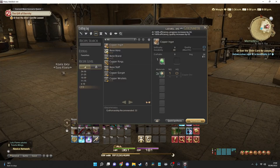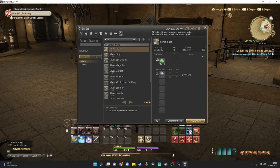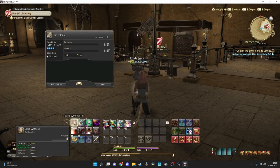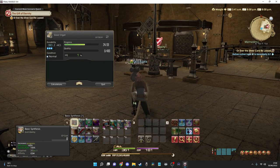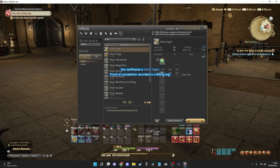As you can see I already have this stuff here to hand — I may have bought them from a merchant — and now I'm synthesising. You'll need to use your abilities in order to get a higher quality silver ingot, because as you can see I just built a normal one with no quality in there and that's not what we need for the quest.